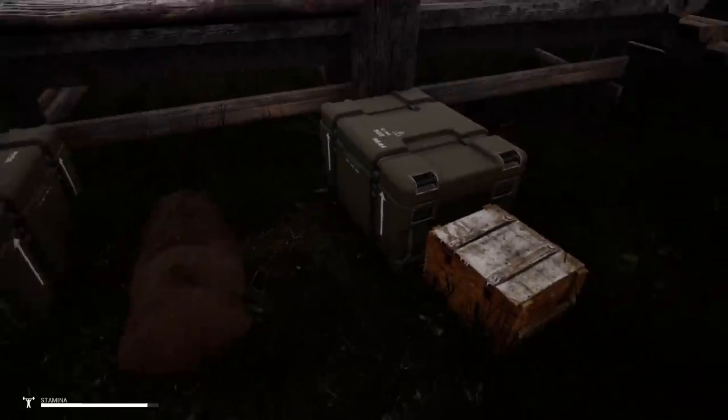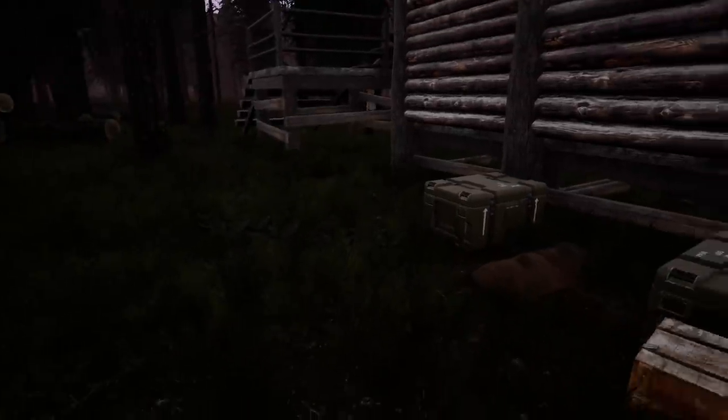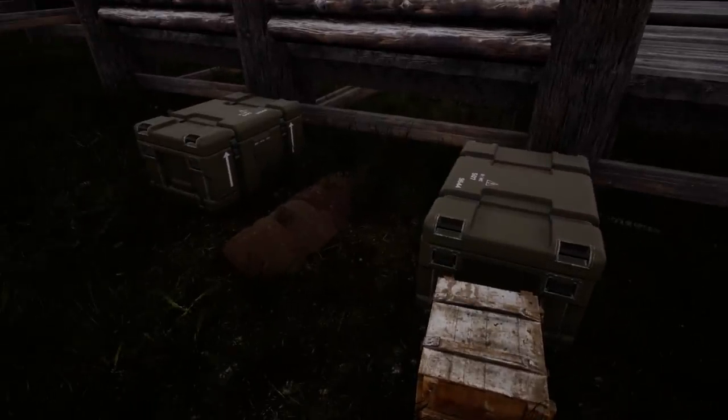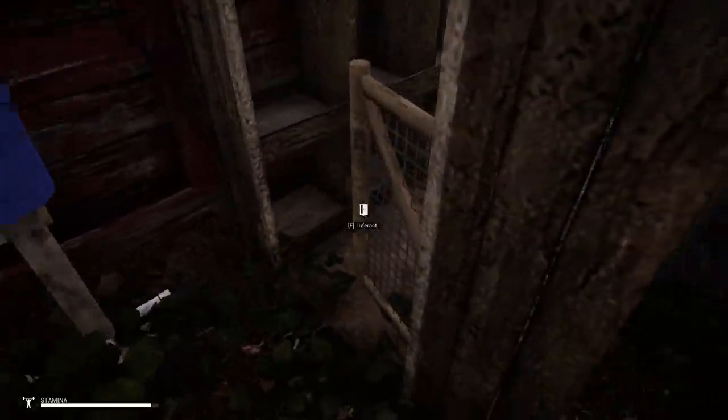What I did was I just put a couple of crates on both sides — that should be good enough so they don't walk over these until I can make the fencing. I was going to make the fencing but I don't have enough materials. Not even close, man. Not even close. We're going to have to go out. We're going to kill a bear today. We're going to break open some cars. We're going to do our thing.